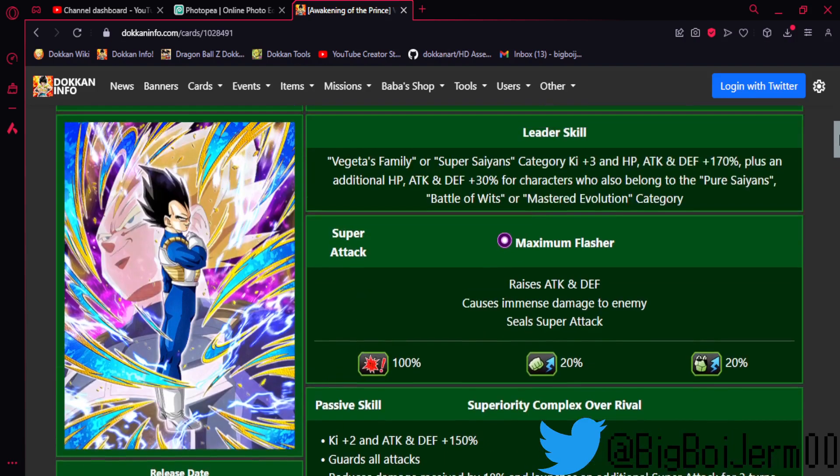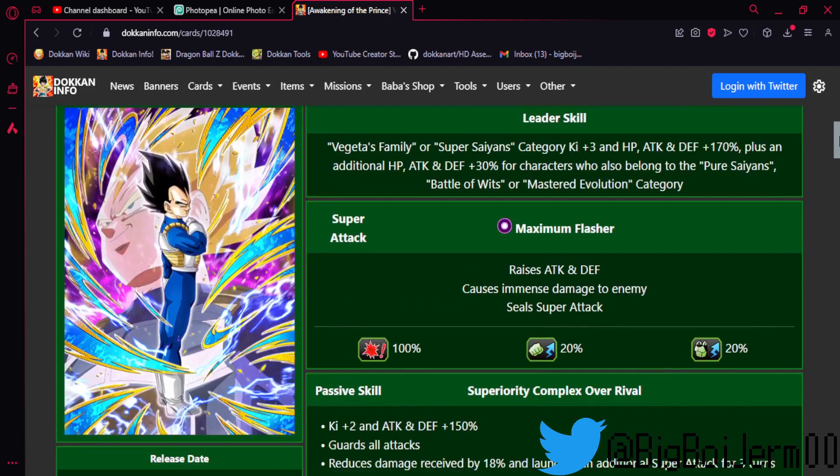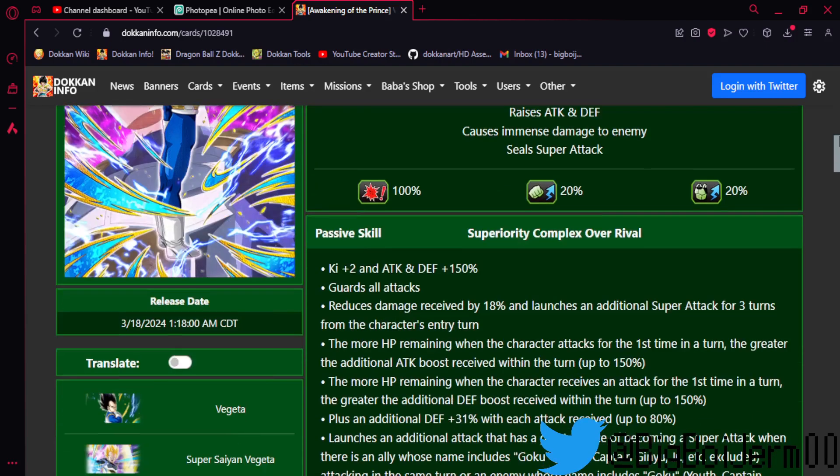So this is Vegeta — he leads Vegeta's Family or Super Saiyans, three-key 170 stats and he gets to 200 for Pure Saiyans, Battle of Wits, and Attained Evolution. He stacks attack and defense and seals on his super attack effect. He gets two-key 150 attack and defense, guaranteed guard, stacking plus guard — remind you of anybody? Reduces damage received by 18%.